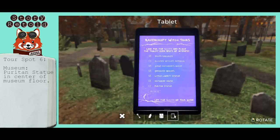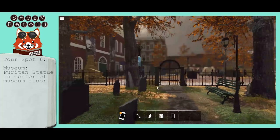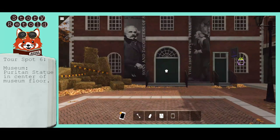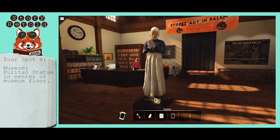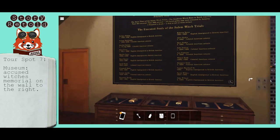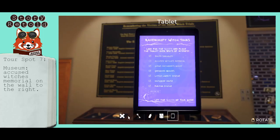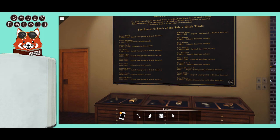You can now leave the cemetery and head to the museum, where you will find the Puritan statue, the Salem Museum, and the memorial up on the wall. When you have correctly finished the tour, the tablet will disappear from your inventory.